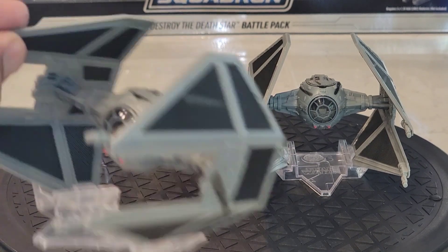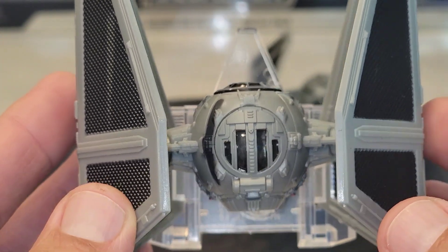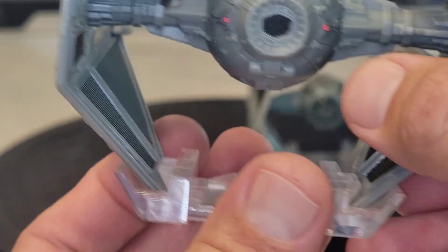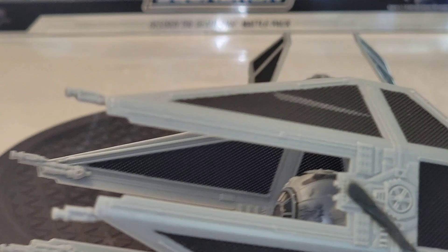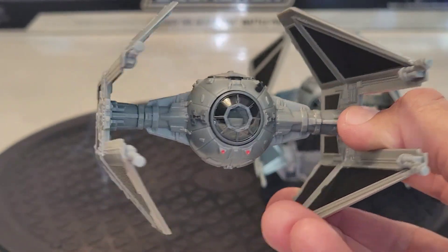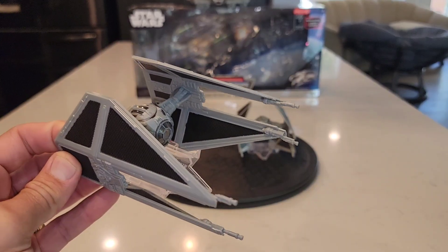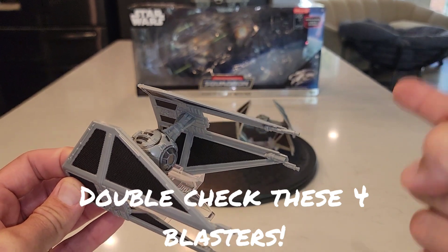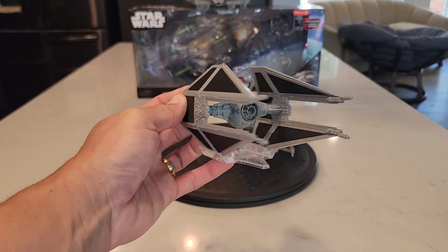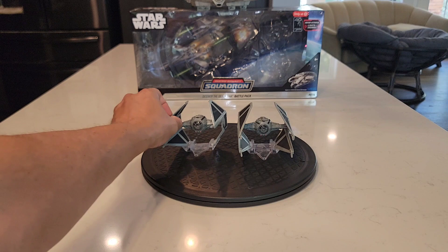The battle damage is exquisite — that's what differentiates these from the regular retail release. Zooming in on the top of the fighter, you can see the damage and nicely painted little red dots just like in the movies. You can take the stands off and swoosh it around the house. The detail on all these Micro Galaxy Squadron ships is exquisite. One thing to warn you about: the tips on the very first box I found were smashed in. Look behind the front box, because these are aimed forward and the little guns can get bent depending on how they're handled.